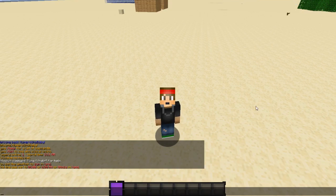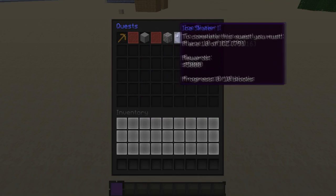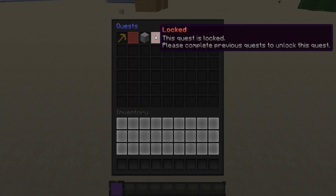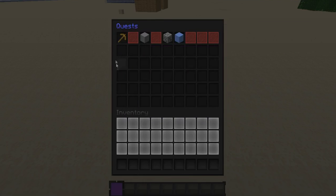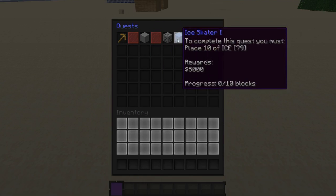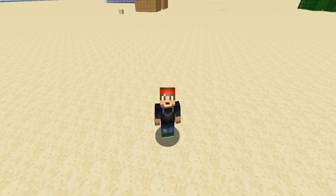You can set as many quests as you want. To open the quest GUI use /qu. You'll see four available quests, and there are also locked quests that will remain locked until the player completes a prerequisite quest. Currently we have block break one, block place one, coal miner one, and ice skater one. The lore shows how many blocks you've completed, how many you need, the rewards, and the quest description. To complete it you must mine ten of any block.